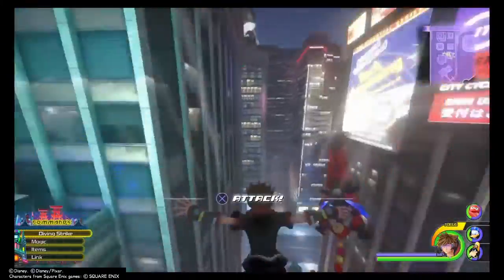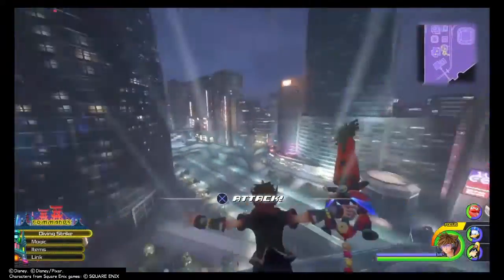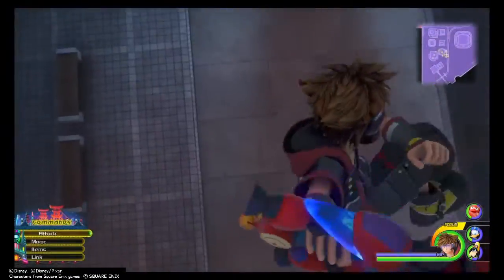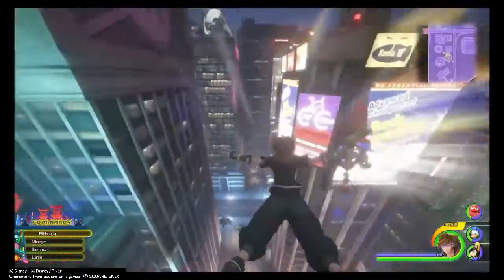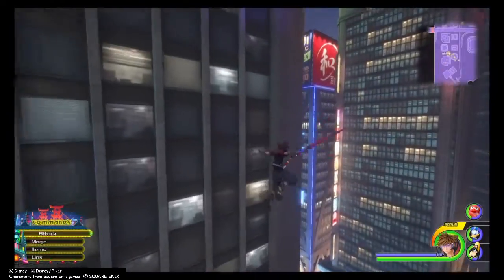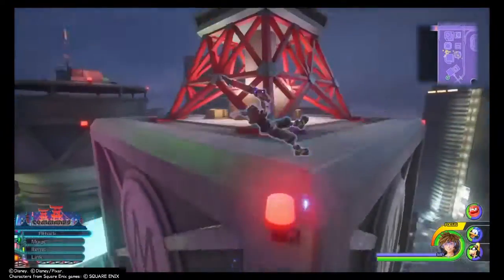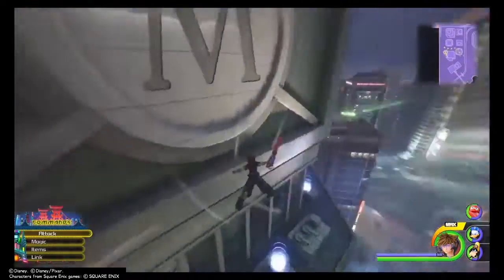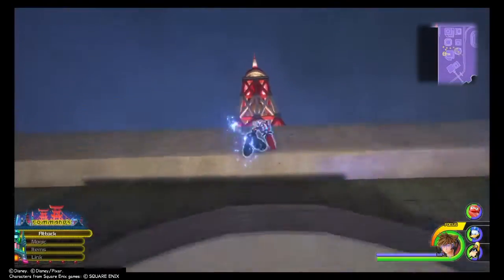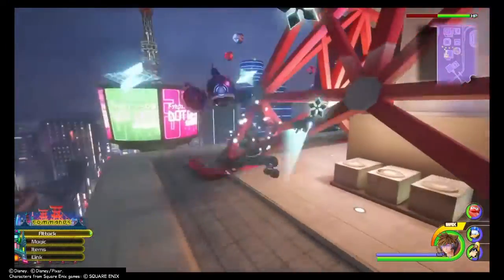Another thing people keep asking me is how do you actually get out of this glitch. You can either press X to attack — though that might not work. Another way is to fly and then use Shot Lock. Right after you Shot Lock, you shouldn't be glitching through buildings anymore; you should be perfectly fine and can get back to whatever you're doing in the Big Hero 6 world, like grinding.